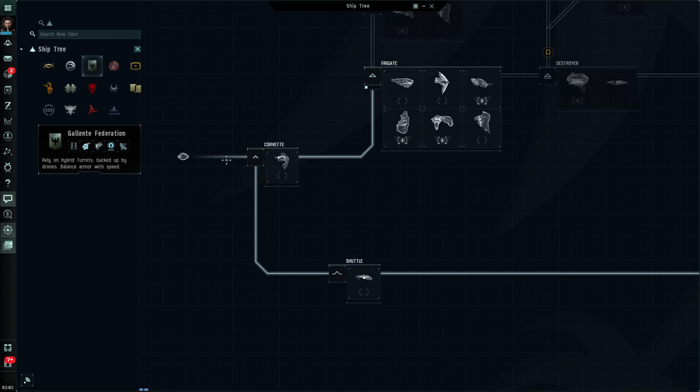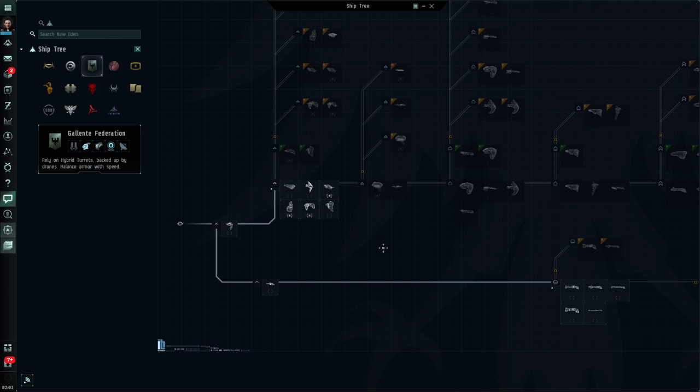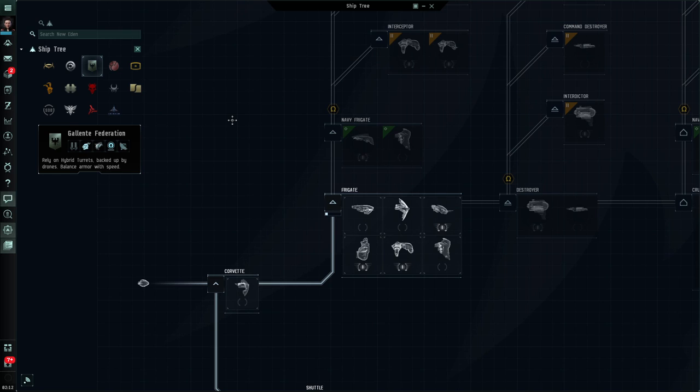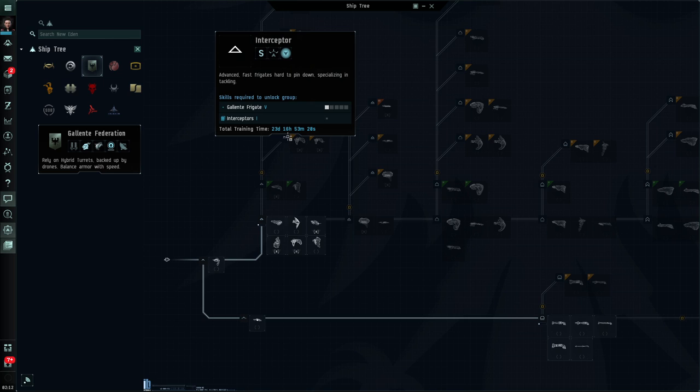At the start of each group of ships there's a little icon — this is the same icon that appears on your overview when you're out in space, giving you an idea of the size or group that ship belongs to. These are the corvette ones; this group here represents my frigates with the frigate icon. To train into this group I need Gallente Frigate level 1 — I can see that group is unlocked because it's brighter, while others are grayed out. As I move along the branch to the navy frigates, hovering over the group icon I can see it's one hour 17 minutes of training to access these ships; I need Gallente Frigate 2.